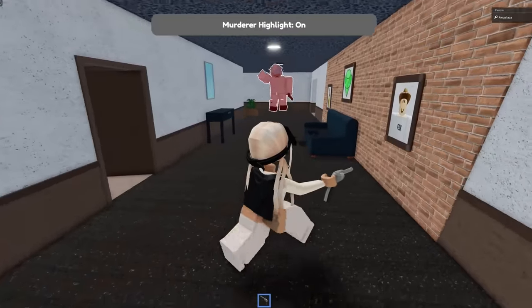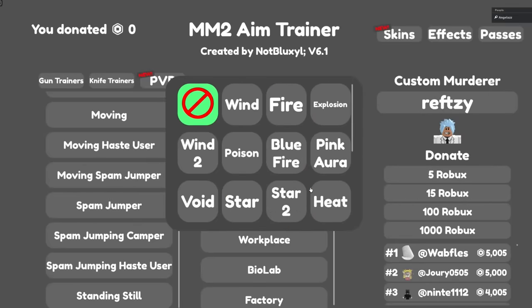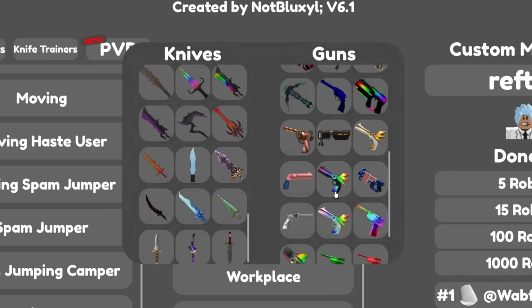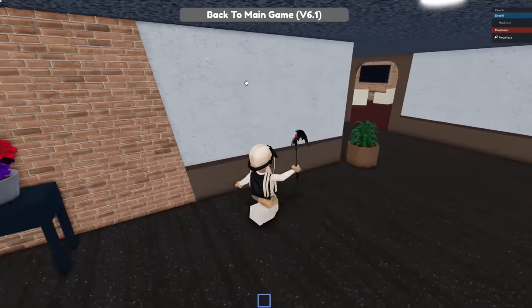Refsy, you spam jumper, you kangaroo — you got yourself clipped on my channel, how does it feel? You can get little effects as well, and you can get custom knives and guns. Let's do murder versus sheriff PVP — and this is not an NPC, this is an actual player.